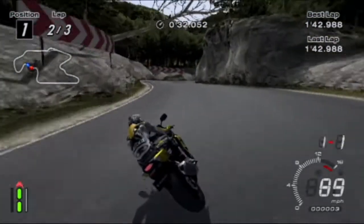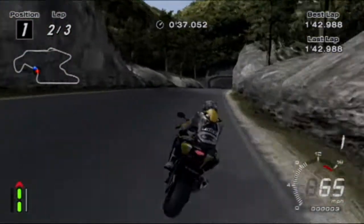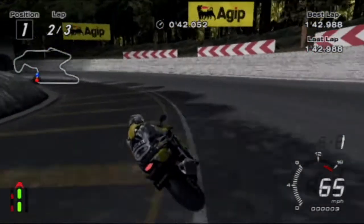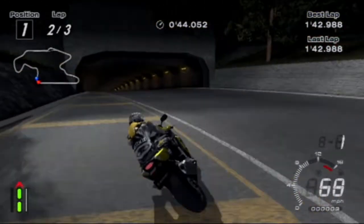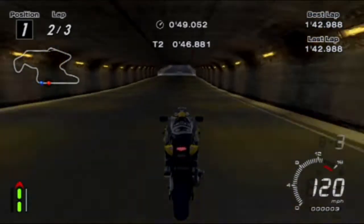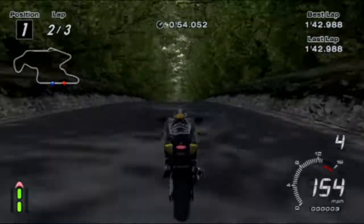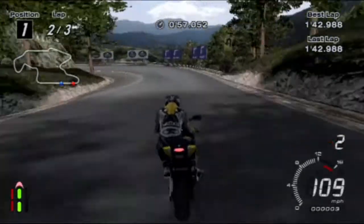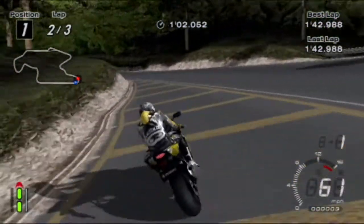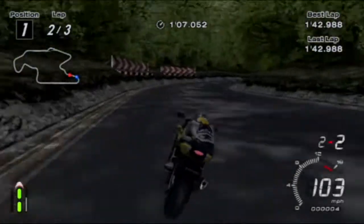But bikes will never be quicker than the fastest cars out there, especially F1 cars. You'll never get a bike racing quicker around a track than an F1 car, because you just can't. You can't get two wheels to grip around a corner at 180 miles an hour around, say, Spain — the Circuit de Catalunya. Not a chance is a superbike going to get around that third corner.